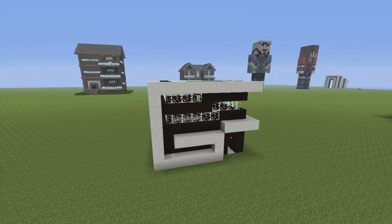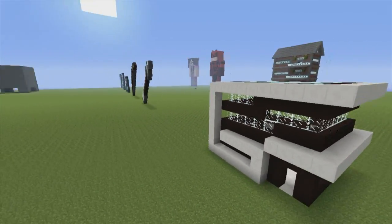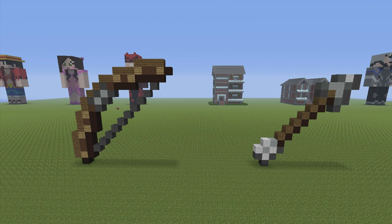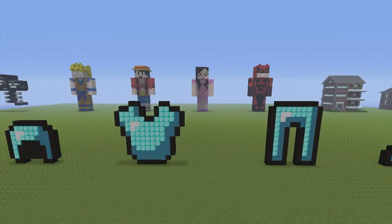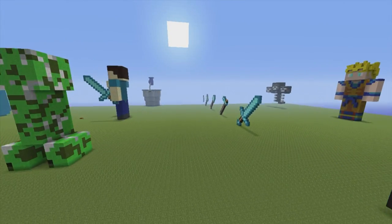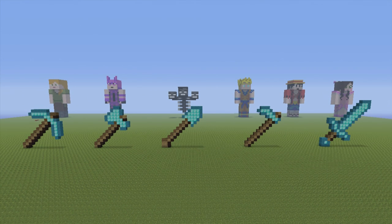Here we have a random miniature house — no tutorial exists for this and I don't think one will ever exist. Here we have a bow and arrow — no tutorial exists just yet but I think I'm going to do it in the future because the bow and arrow is kind of iconic to Minecraft. Here we have a whole set of diamond armor — head, chest, legs and boots. Tutorials for each one of these exist in the diamond tutorial playlist. Here we have a diamond pickaxe, a diamond axe, diamond shovel, diamond hoe, and on the far right the diamond sword. Tutorials exist for each one of these in the diamond tutorial playlist.